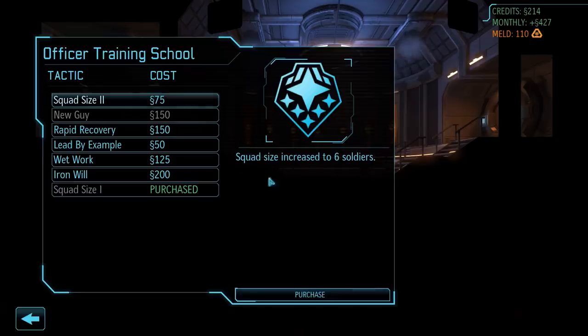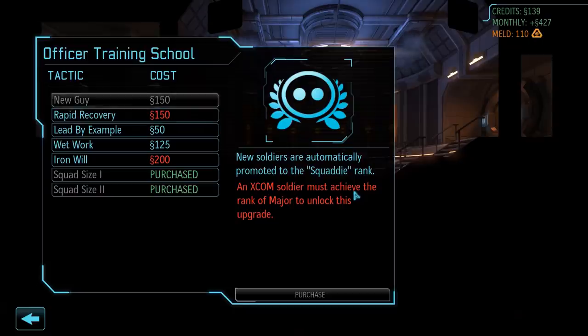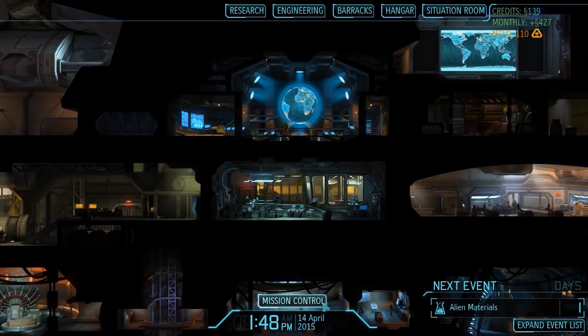As a matter of fact, we can also easily afford the Squad Size 2 upgrade, which will increase the number of soldiers to 6, and I don't think I have to mention how useful this will be. Both upgrades cost us a decent amount of money now, but the investment will pay off soon. One of the next missions has the potential to be a playthrough killer, but with 6 instead of 4 soldiers, our chances for success definitely increase substantially.